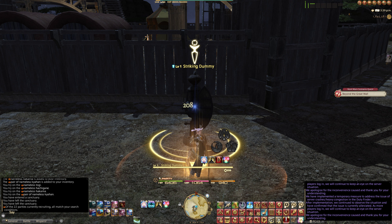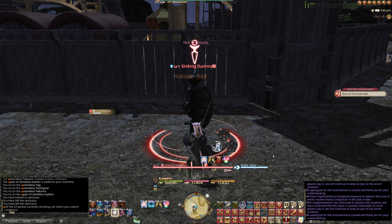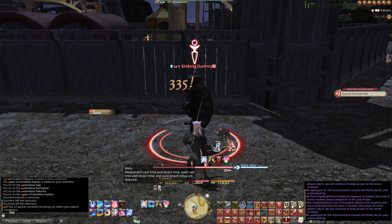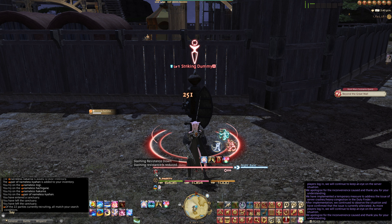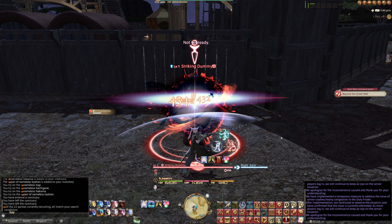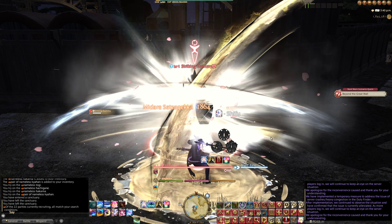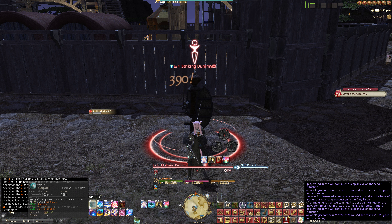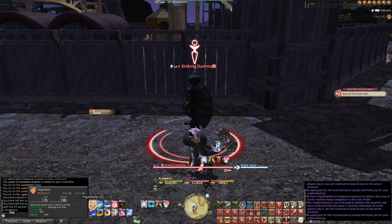So basically the rotation is: 1 into 2 into 3, which gives you Jinpu — that increases your damage. Then 1 into Shift-2 into 3, which gives you your haste buff. Then your Yukikaze on 4 for your slashing resistance debuff. Basically you rotate those three, and when you get all three Sens up you press Q — which is your Iaijutsu, Midare Setsugekka, at 720 potency. Then you build them up again.